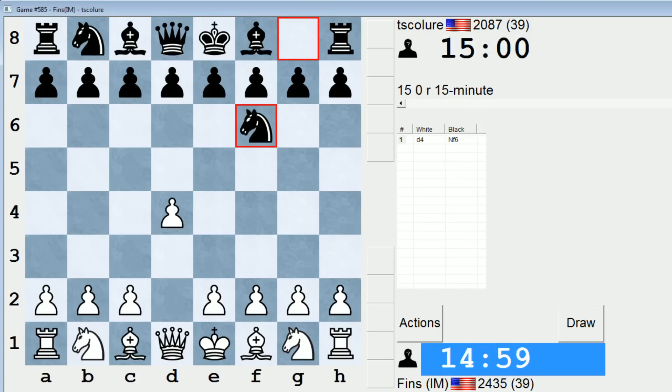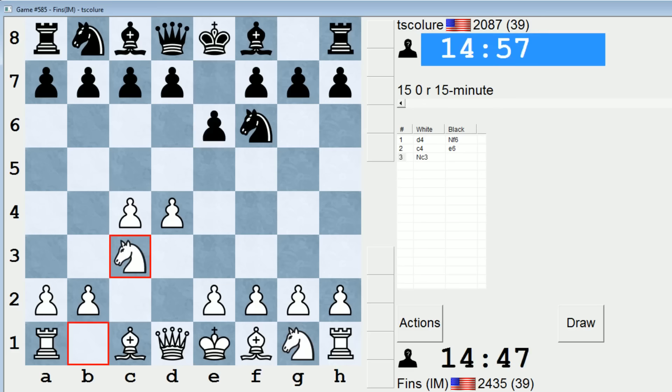Hey guys, this is John. I'm playing TS Collure in the 15-minute pool on ICC. I'm opening with d4 against this opponent, rated 2087. He responds with Nf6. Let's take a look at his stats — he has a peak rating of 2087 and he's at his peak. Maybe we'll get a Nimzo complex, the Nimzo Indian.